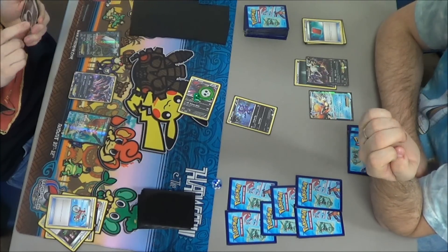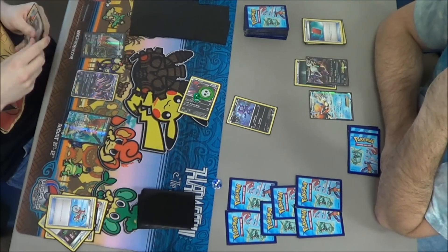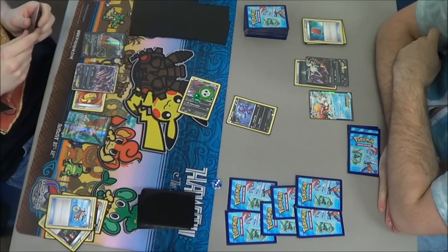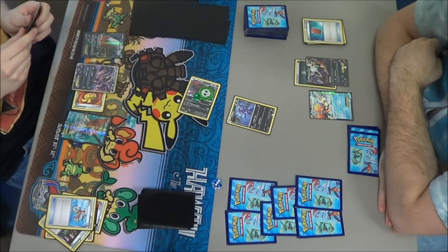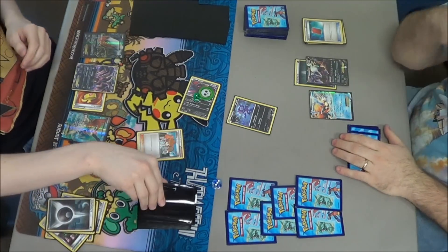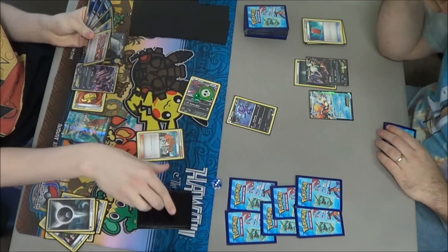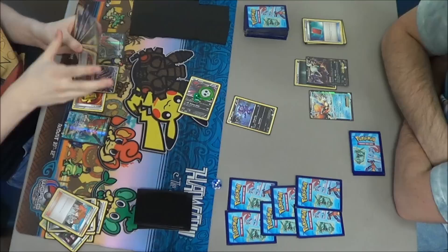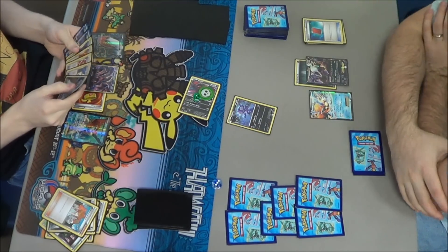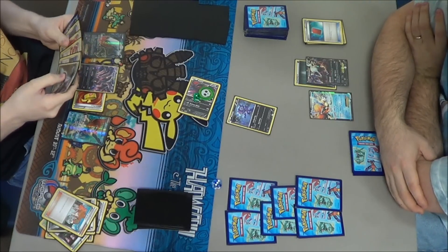The Keldeo was exactly what he needed there. He also has a Juniper and a Muscle Band, which he's going to attach to Yveltal — exactly the same thing as Dark Claw except it works for all Pokemon. He uses Juniper and discards his last card, which was a Darkness Energy. That's the good thing to do, because just like Darkrai, Yveltal needs Darkness Energy in the Discard Pile. He did draw one Energy off of that at least.